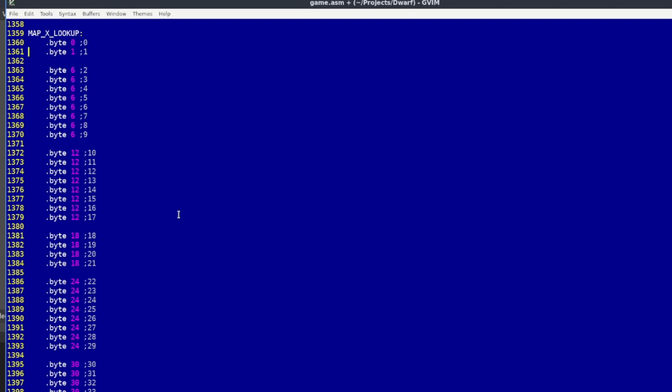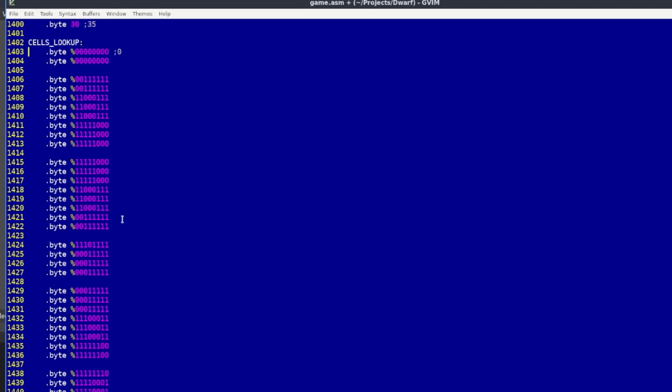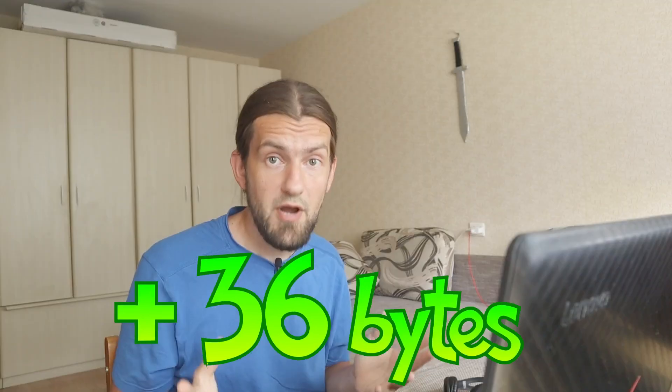The next step was rewriting the mining code to check the screen map instead of the logic map. I created two lookup tables in ROM: one contains a byte offset of the screen map column depending on which X cell you want to mine, and the other contains a pattern that can be applied to the column element with an AND instruction. I could technically destroy even smaller playfield pieces, but I decided to stick to three playfield blocks. With that done I deleted the logic map and freed another 36 bytes of RAM.